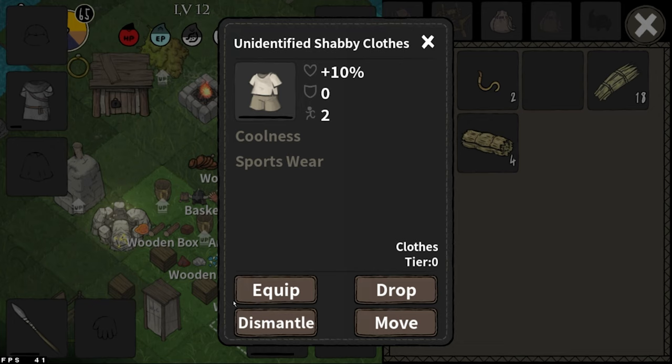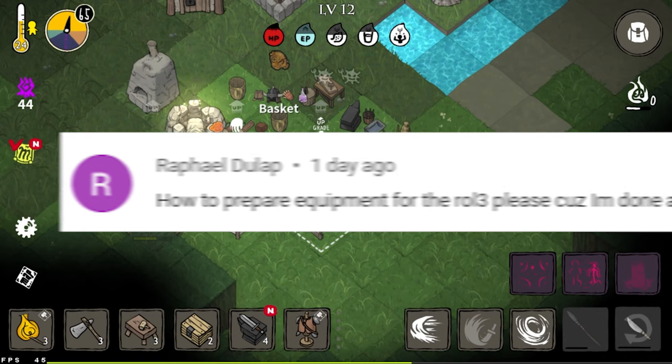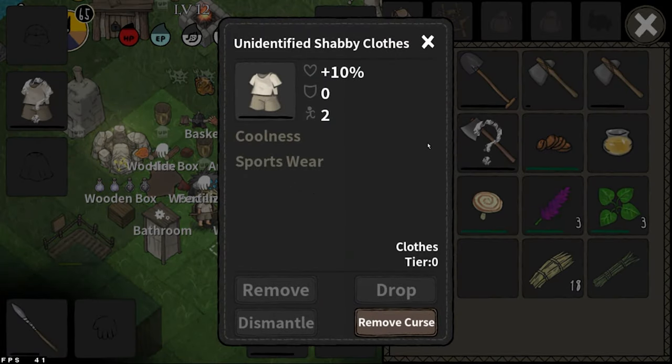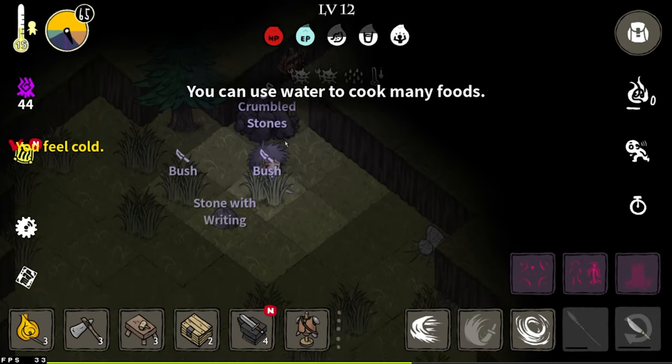Someone in chat asks how do you prepare for Ruins of Light 3? This is how: get your shabby clothes because they give coolness, upgrade your weapon because the monsters there are very tanky, and bring a lot of food.